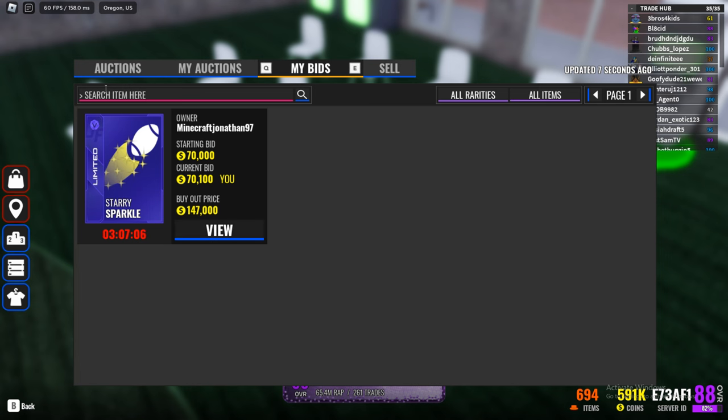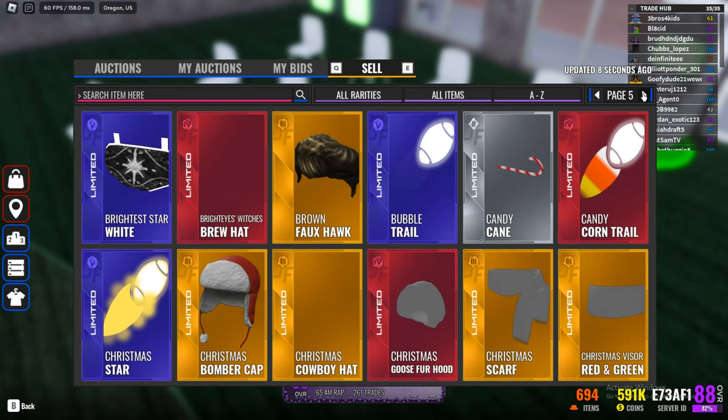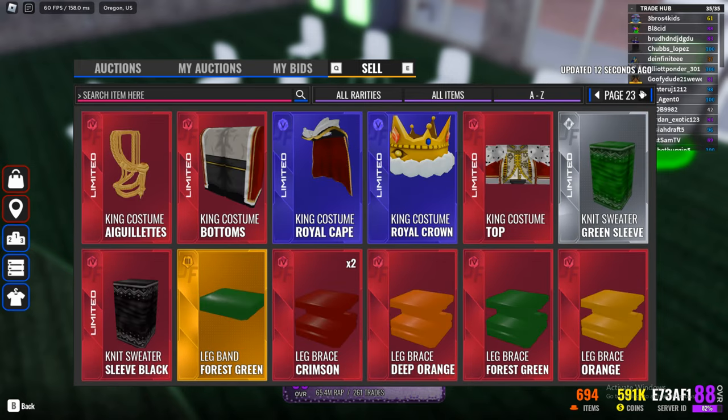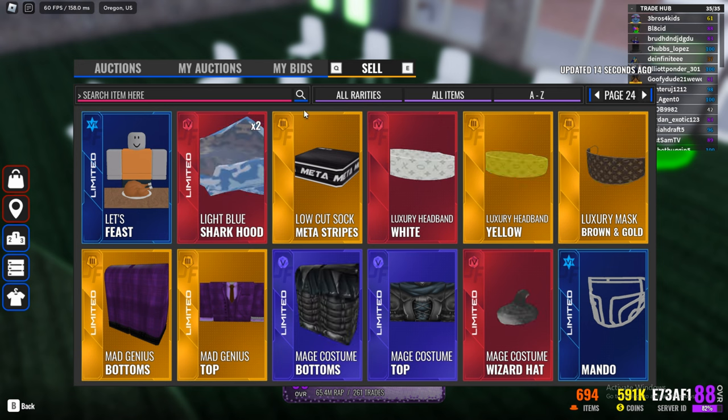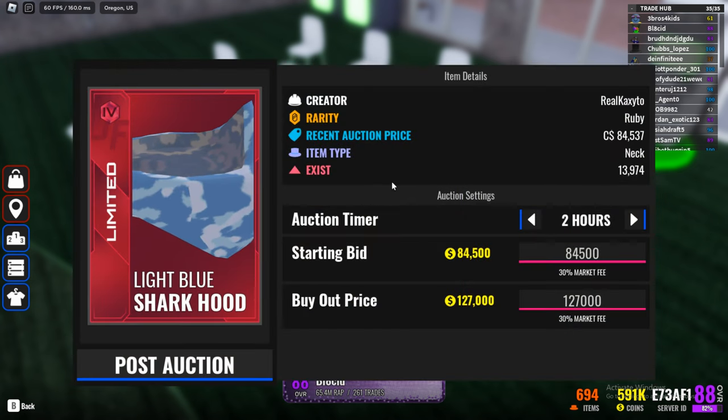If you want to sell your items and make some coins, simply switch over to the sell tab. When you click there, you are shown every sellable item in your inventory. You can choose any item you want — I'd recommend items you are not currently using so it won't have too much of an effect on your gameplay. Note that bronzes and silvers are un-auctionable.